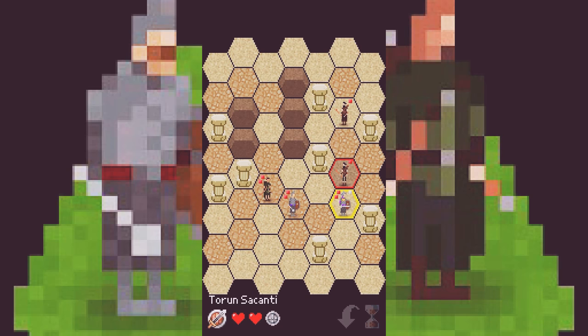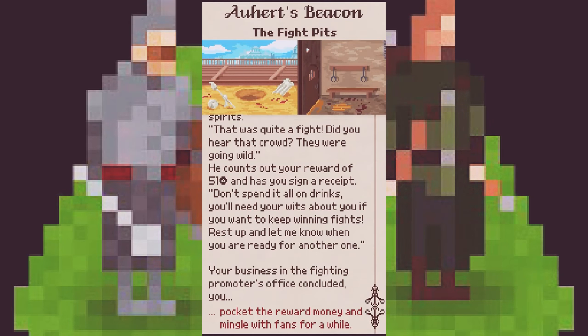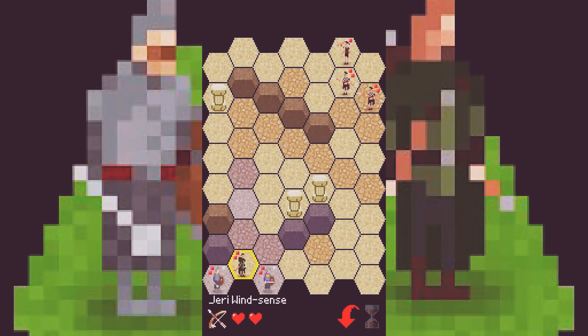Enemy ranged attack — okay, the enemy has ranged as well, knocks you out. There we go. It's pretty easy. I'm going to pocket the reward. Let's keep going and see how far we can get. We should be able to clear all tiers today — that would be the goal.